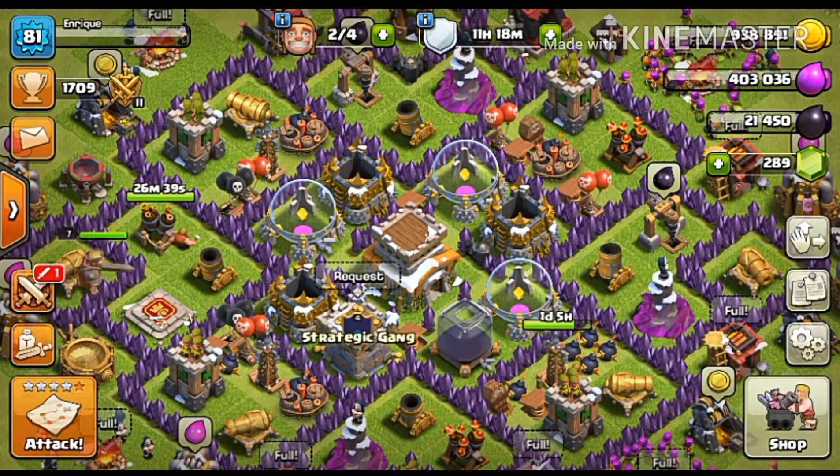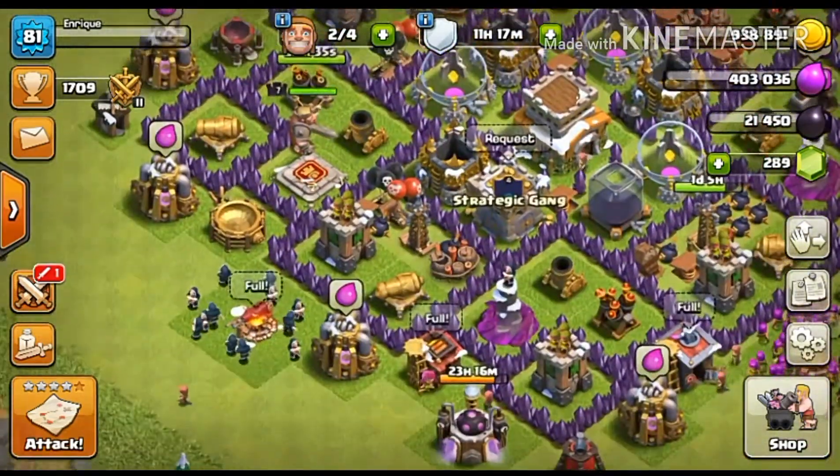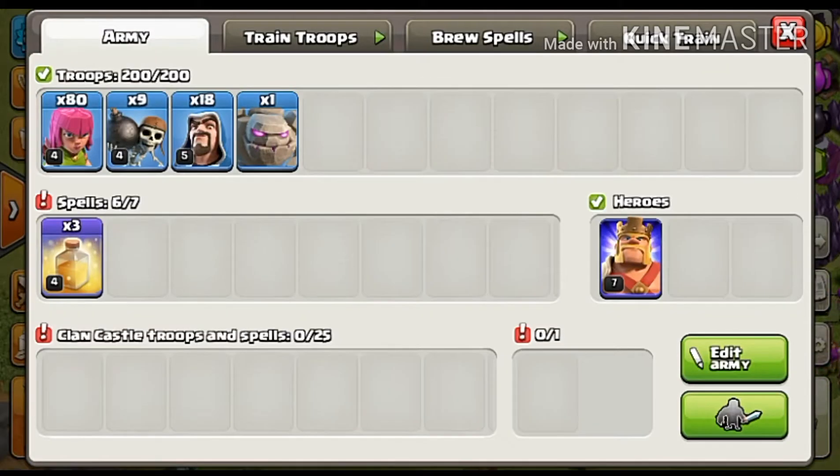Hey, what's up guys, welcome to Crash Within. In this video I have a brand new strategy for you. This strategy consists of one golem, 18 wizards, 9 wall breakers, and 80 archers — actually archers are not needed, but you can take more wall breakers. You also need three healing spells.